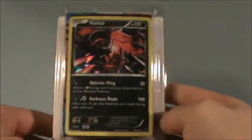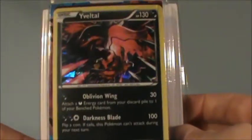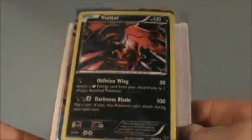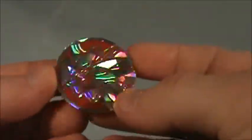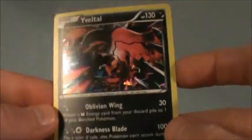Now showing the moves here — one is called Oblivion Wing and the other is called Darkness Blade. That's really cool and I think this is new to Pokémon X and Y. And it's kind of shiny, like rainbow shiny — whoo, so that's cool.